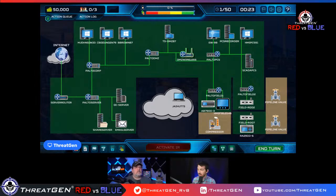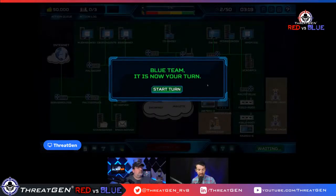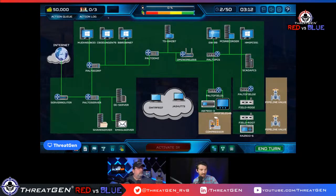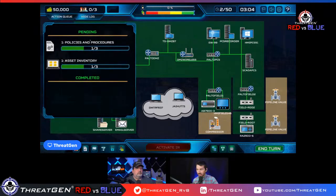We've used all our resources. This is our network environment that we are responsible for protecting. Let's end the turn. It's day two — we came in, got our coffee, let's check how the team's doing. They're still busy, and you can see in the action log they're continuing to work. This actually does mimic real life — you don't just snap your fingers and have policies and procedures.